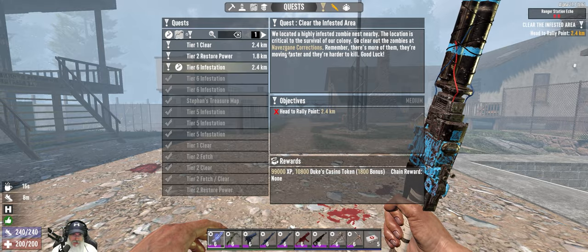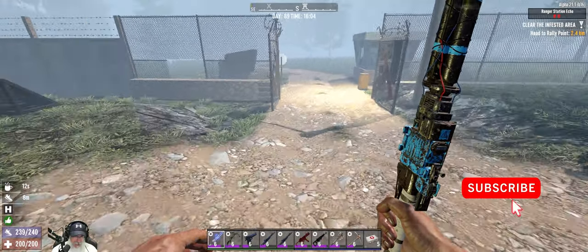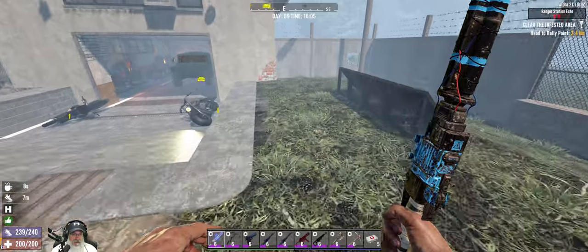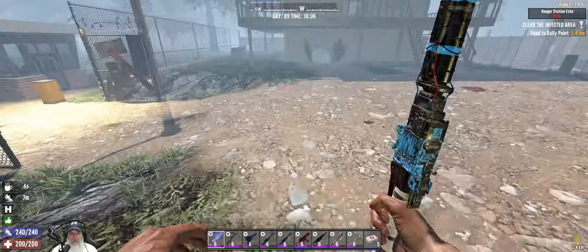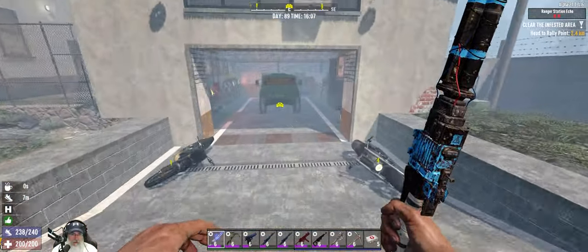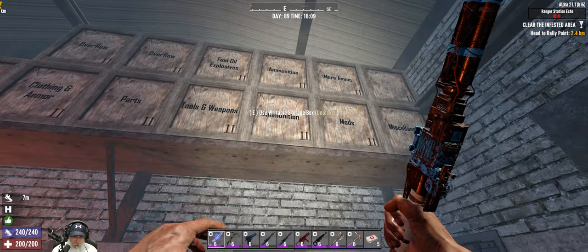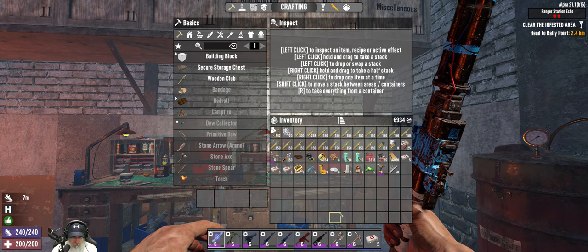On the list we have a tier six infestation at Nav's Game Corrections. It is day 89. We should still have enough time because the next horde doesn't happen until horde night 91, and I need about a half a day at most to repair the horde base. As long as we're back by noon on day 91, we should be good to go.